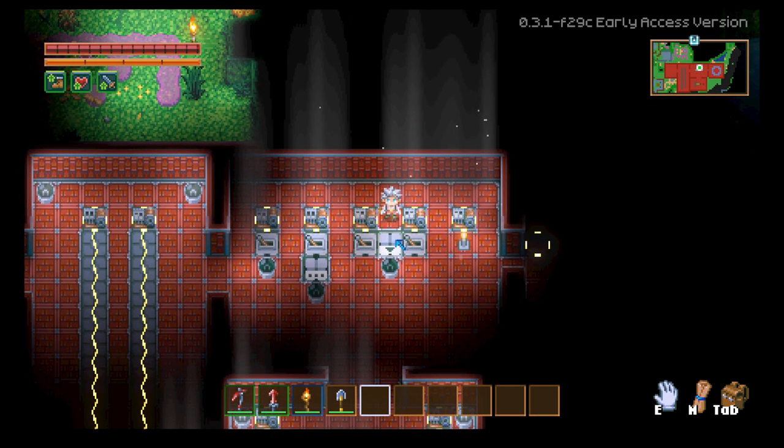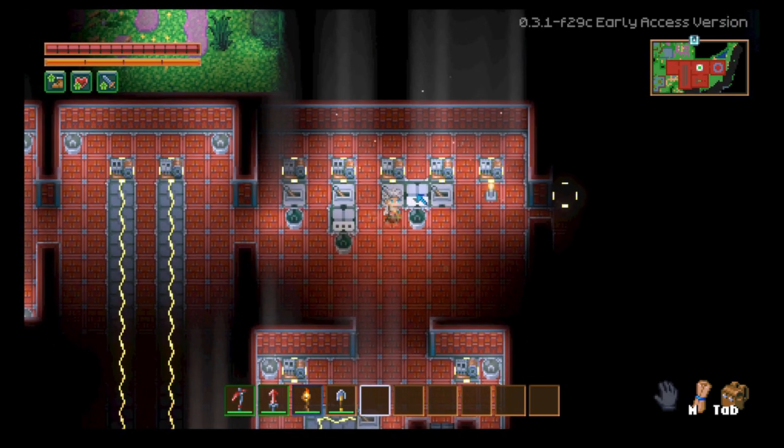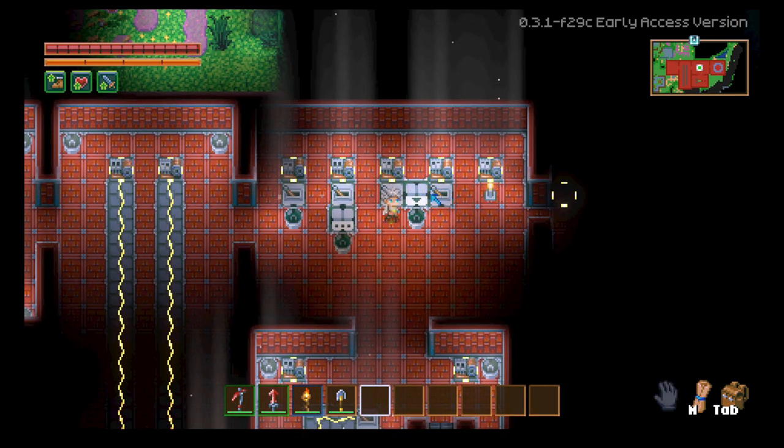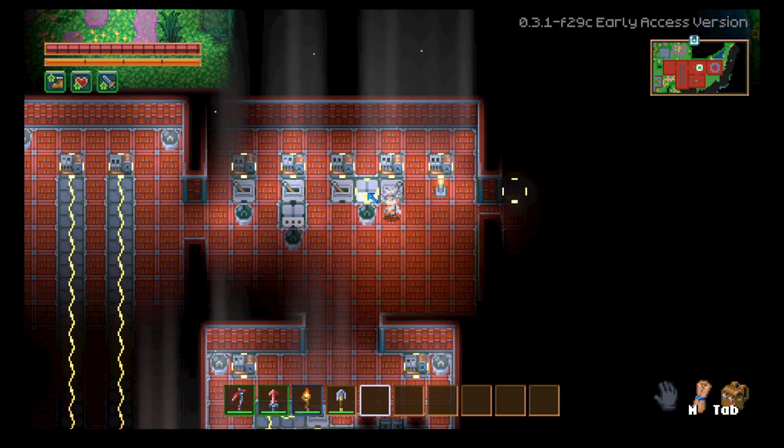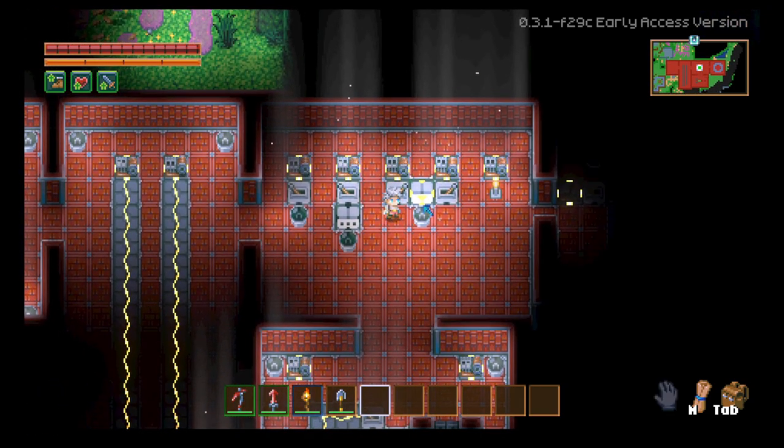Now we have the logic circuit. It confused me at first, but it makes sense once you use it. It needs to be powered from two sides simultaneously. It has three input sides — left, right, and top. If you turn on just one side, the light doesn't turn on. If you turn them both on, the light turns on. Relatively easy, pretty simple.